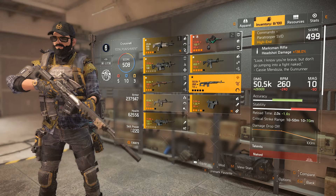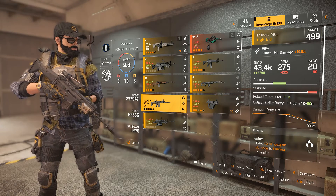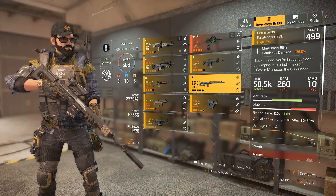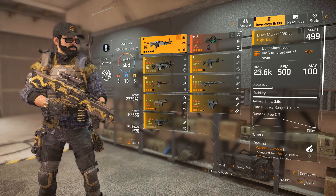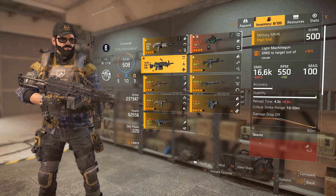Next, with rifles, the military MK17 comes first due to its good RPM and damage ratio. Commando Paratrooper is a close second. Now for LMGs, of course the black market M60 and the classic M60 are the top LMGs. MK46 and MK49 are close seconds.